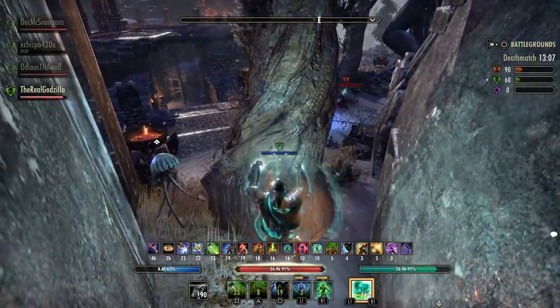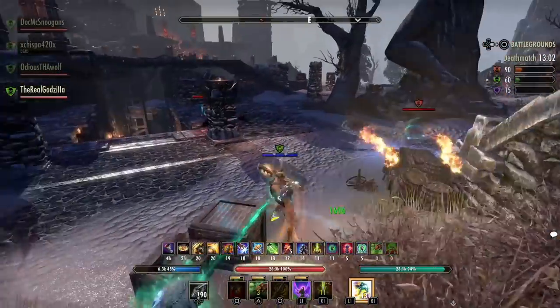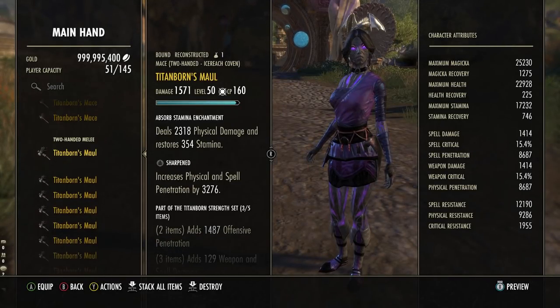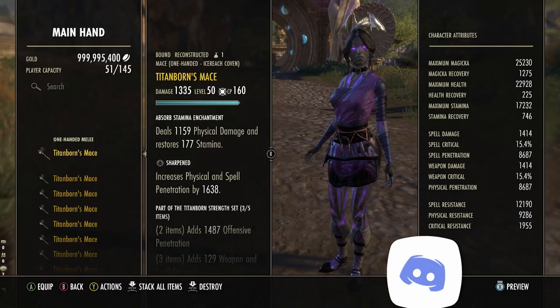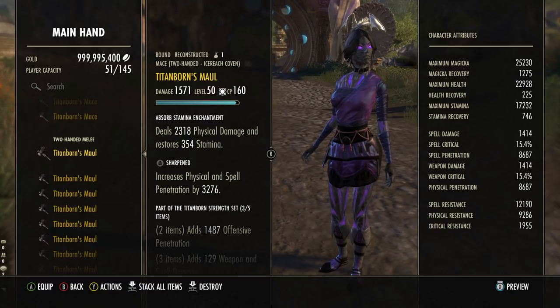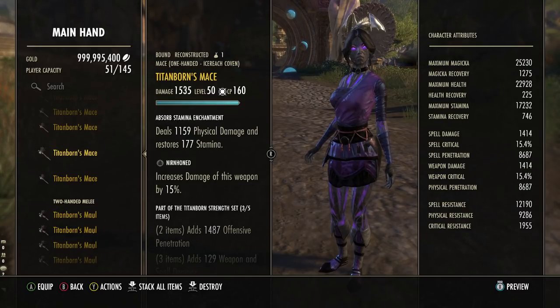Before we really deep dive into ranking these, there are a few golden rules you have to understand about these weapon traits and what type of weapons you use them on. The first one is that one-handed weapons are half of the value of the traits of two-handed weapons. For example, sharpened gives 1638 physical and spell penetration on a 1H, and on the 2H weapon we have 3276, so it's half the value.